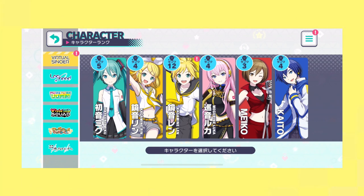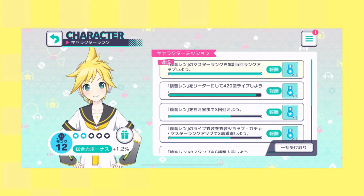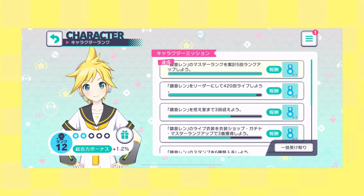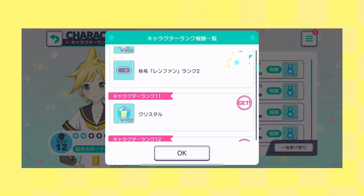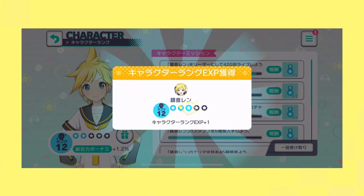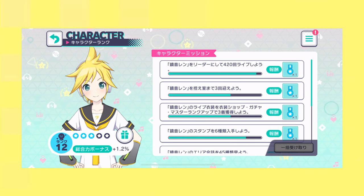In the character rank section, you can increase your character rank by completing challenges listed when you select a character. Just keep playing with a character's card, listening to their conversations from the map view, and skipping through stories, and you should complete a good bit of their missions. Increasing rank is important because it unlocks the ability to challenge a character daily in a live, as well as get vocal cards for buying covers and stamp cards for new emotes. You need achievements equal to the number of stars next to the present icon to gain a rank.